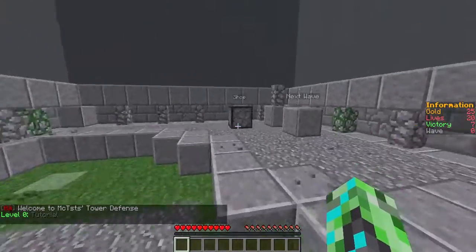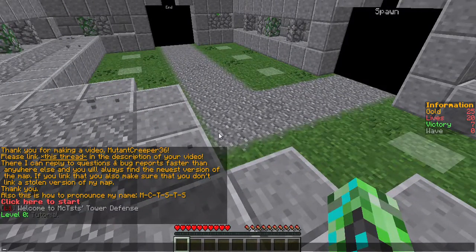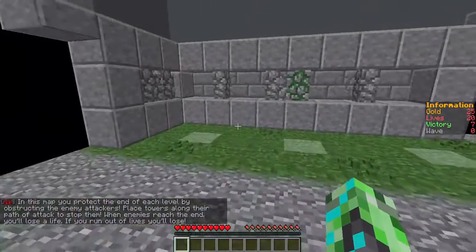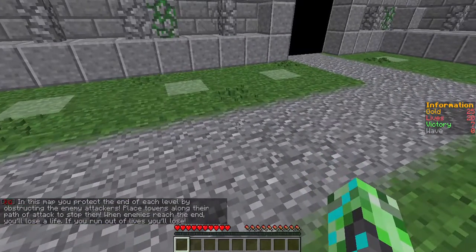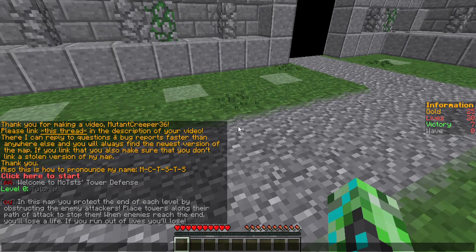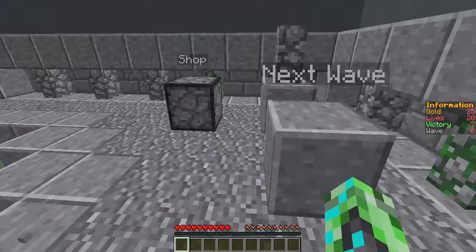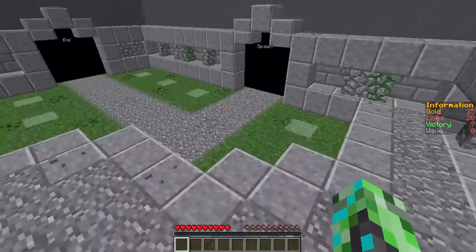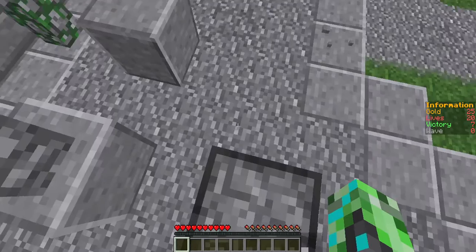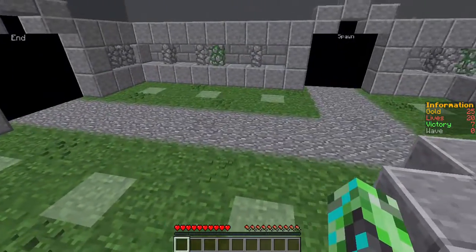Oh okay, that's cool. Shop. In this map you protect the end of each level by obstructing the enemy attackers. Place towers along their path of attack to stop them. If enemies reach the end, you lose a life. If you run out of lives, you lose the level. I get 20 lives. I hope it'll explain these things really quickly.